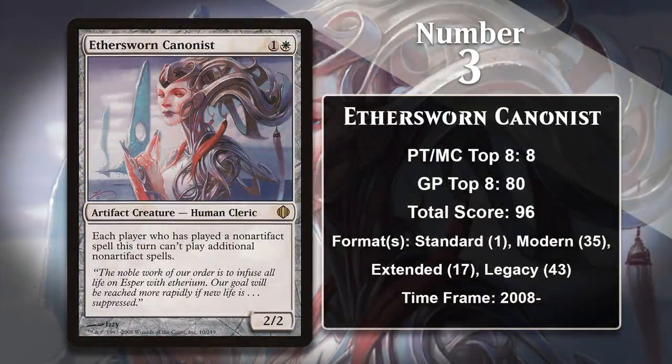At number 3, it is Ethersworn Canonist — a Hatebear that prevents people from playing more than one non-artifact spell a turn. That effect is most impressive when your deck can make it non-symmetrical; in other words, you're playing an artifact deck. But it doesn't only see play in decks like that, since it can really disrupt many other decks, especially combo decks who often like to cast multiple spells in a turn to win the game. This is most true with Storm decks, which at various times have been relevant in Modern, Extended, and Legacy, but it also creates problems for many other combo decks, and this has led to it being played in white aggro decks in many formats.